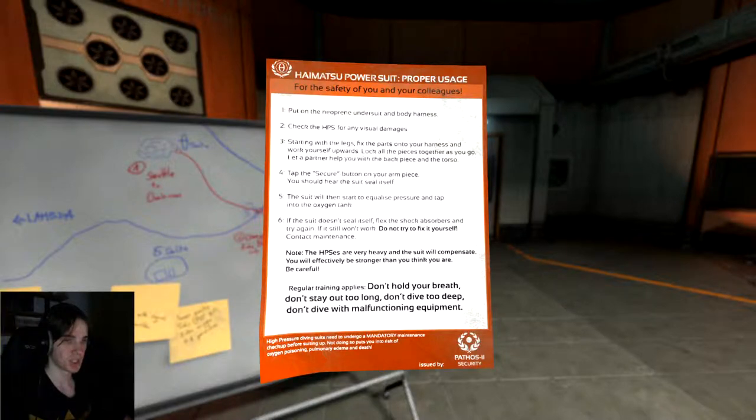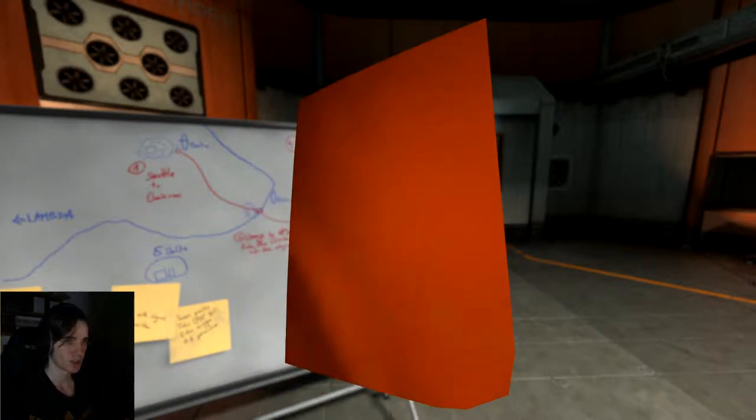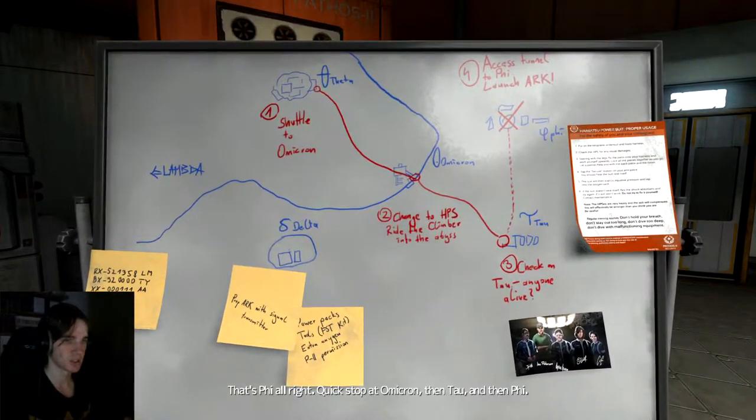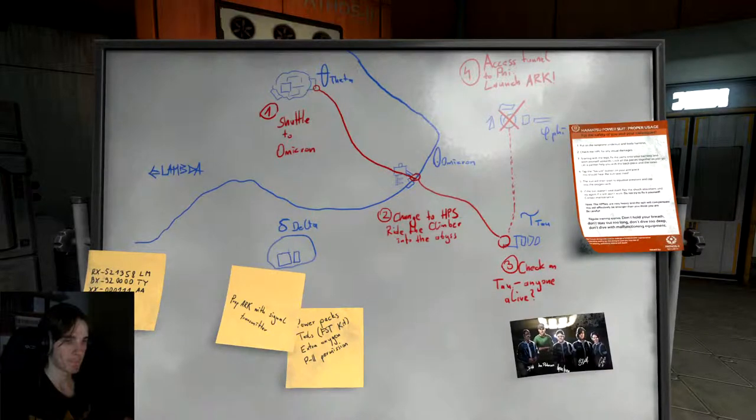Regular training applies: don't hold your breath, don't stay out too long, don't dive too deep, don't dive with much functional equipment. Quick stop at Omicron, then Tau, then Phi. Let's do it.